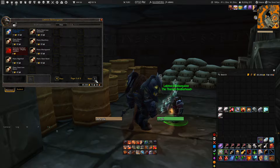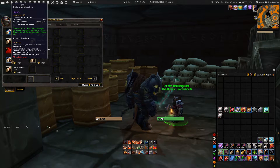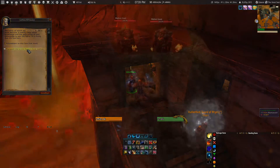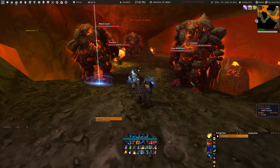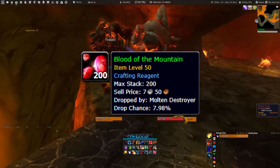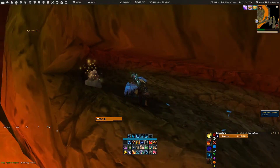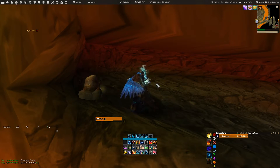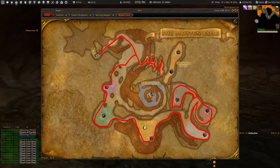Now that you know how to get your dark iron ore mining skill and the recipes, I'm going to show you where you can obtain the dark iron ore itself. For this, talk to the NPC called Riftwalker and ask him to teleport you to the Molten Core. Inside the Molten Core you will come across molten giants, which you need to kill since they have a chance to drop blood of the mountain — an item that sells for over a thousand gold on the auction house. While hunting for those, you will also find dark iron ore, and the route I take is quite simple — just follow the route being displayed on the screen.